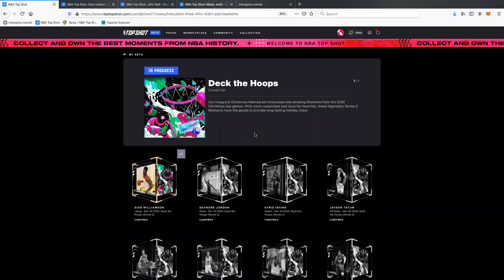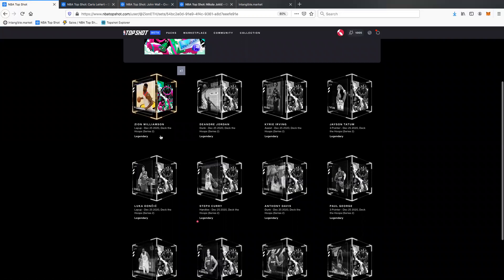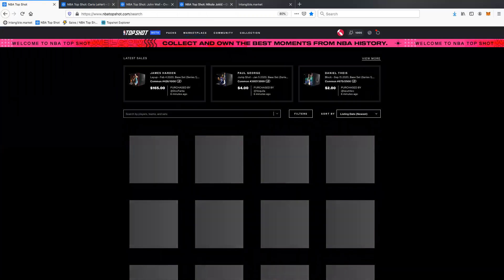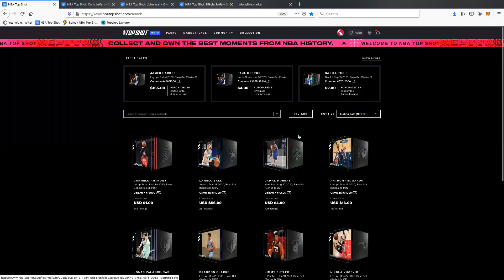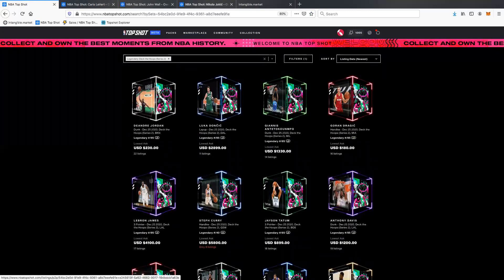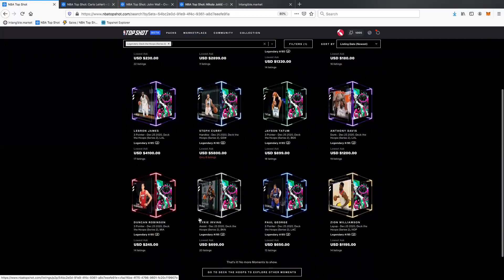Deck the Hoops is a legendary set, so there were only 85 of each of these moments. I have the Zion one — I was very lucky, I pulled the Zion. There's also a DeAndre Jordan, a Kyrie Irving, Jason Tatum. The ones lighting up are ones I don't have. Let's go to the marketplace and see if we're able to buy them. As you can see, they are quite expensive — this is a legendary set, so these are 85 LE. There's only 85 of these, even Duncan Robinson. These are rare.